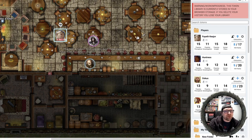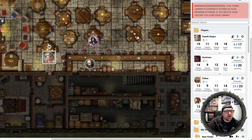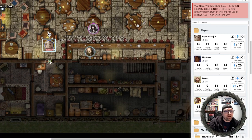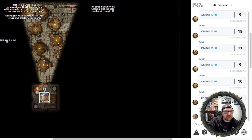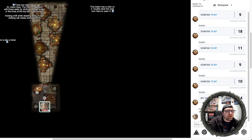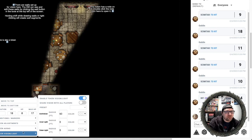Just to get a good look, I'm going to jump back over to Fayeth and maybe even move her down 10 feet. She's by the door but doesn't have the ability to open it — but the DM does. So if I open that door, I can see there was a subtle light change. Now Fayeth can enter this room and see everything that's going on. There's no light source in this room, but Fayeth can still see because she has darkvision of 60 feet.